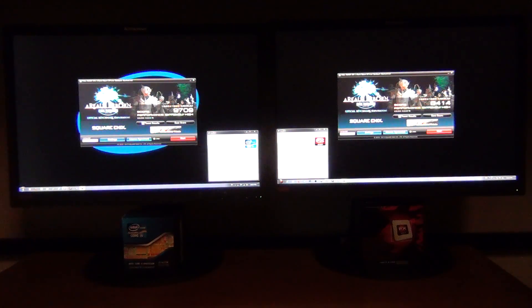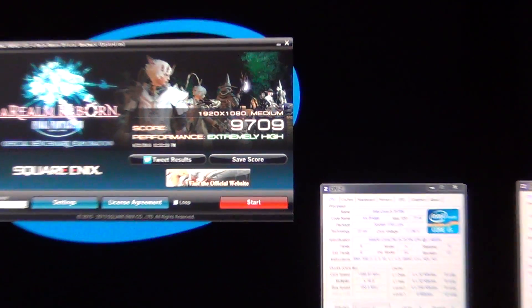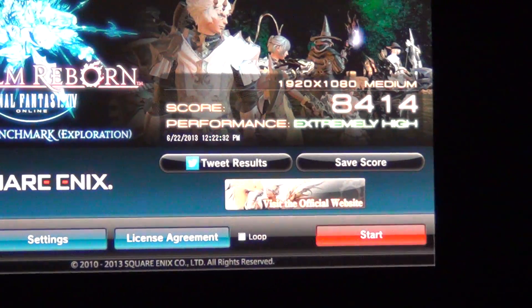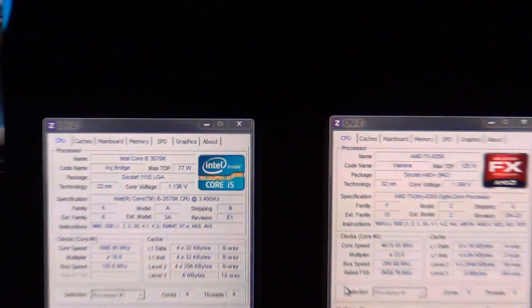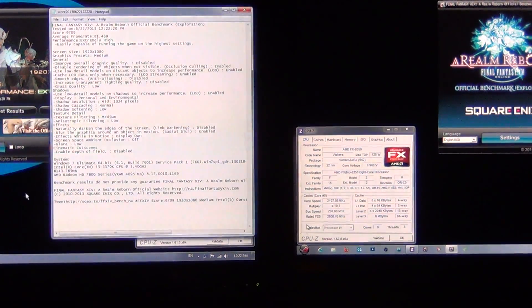Here come the scores. Both of them scored in the 'extremely high' category. The score for Intel was 9,709 at 1080p on medium settings. The score for AMD was 8,414 at medium settings. I'm actually quite surprised the Intel scored over 9,000 — I did not expect that.